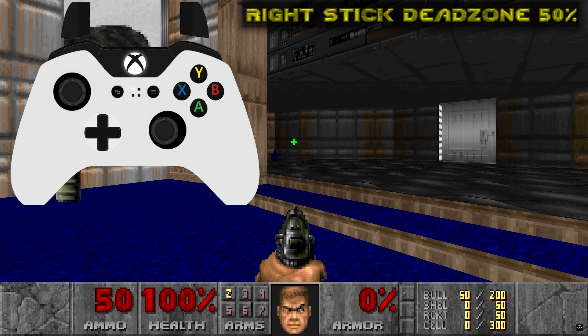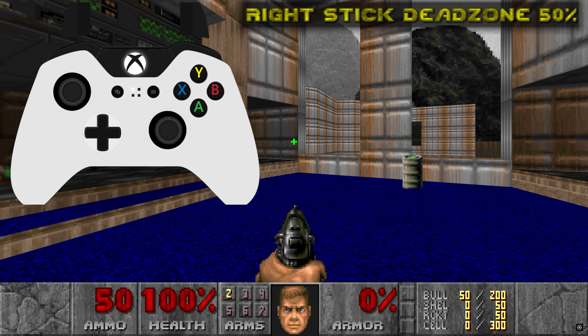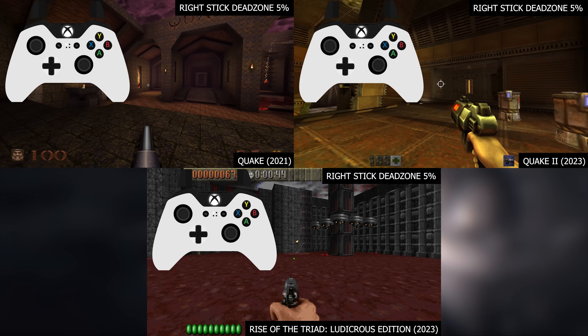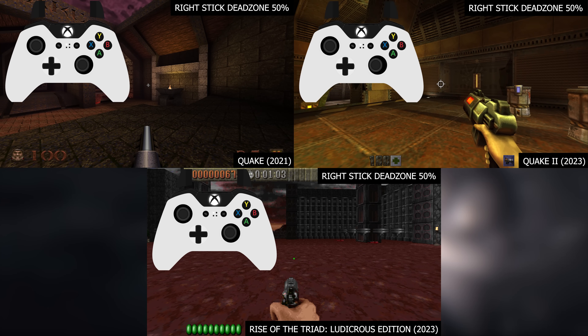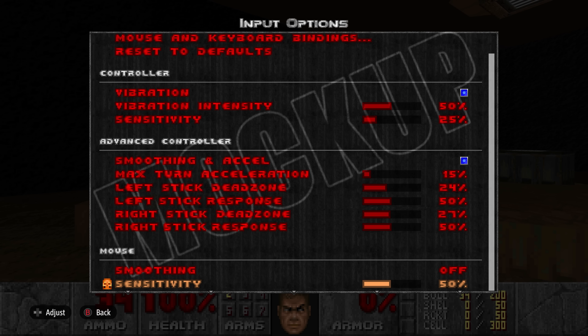This appears to be an issue with how Night Dive Studios implements their controller setup with the KEX engine. Each and every game I've tested that uses the KEX engine has this issue — that being Quake, Quake 2, and Rise of the Triad: Ludicrous Edition. This negatively impacts how the game plays for controller players, which diminishes the overall feel of the game. In my opinion, a two-part solution would be good: make it so that the stick dead zone slider no longer affects the response curve, and create a new input setting — something called maybe stick response — that has a slider for how quickly the stick input registers to 100% output.